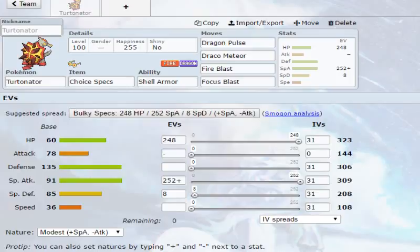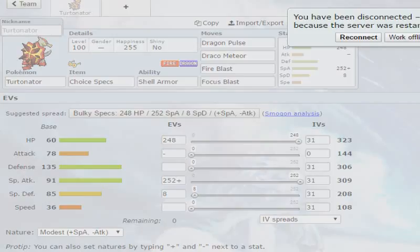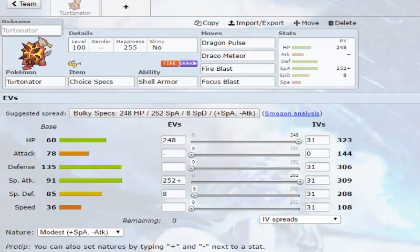The only issue I have with this is we only have one 100% accuracy move, and that would be Dragon Pulse — Draco Meteor, Fire Blast, and Focus Blast all have chances to miss, which could backfire in the long run. Apparently the whole server on Showdown is malfunctioning a lot, so I apologize for that rude and abrupt interruption.